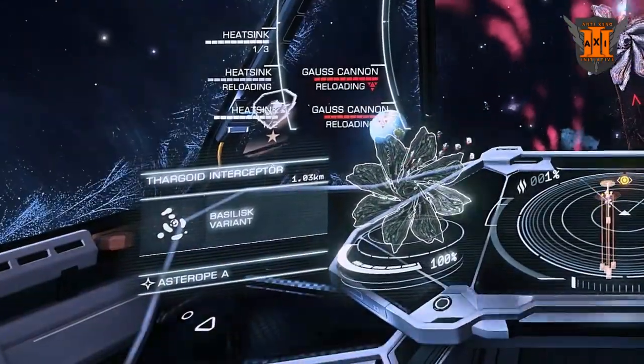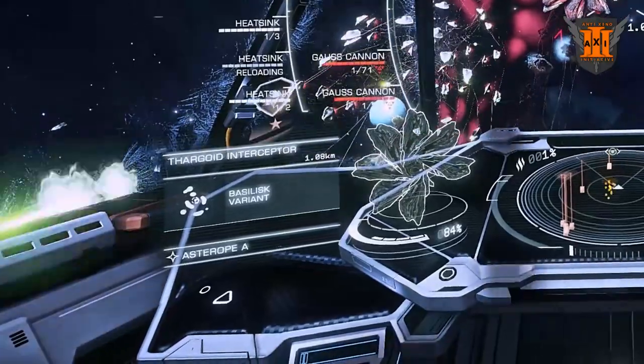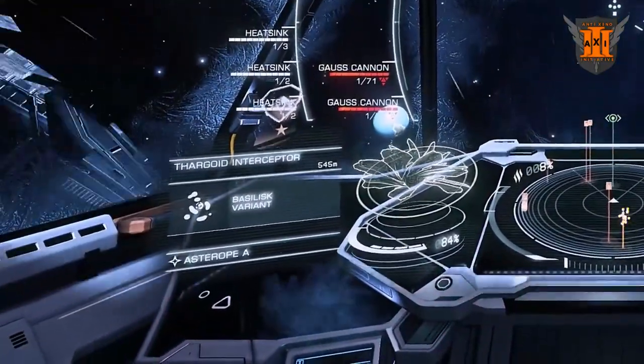Once you destroy an Interceptor's Heart, it will generate a powerful Shield. This must be removed before you can exert another Heart.